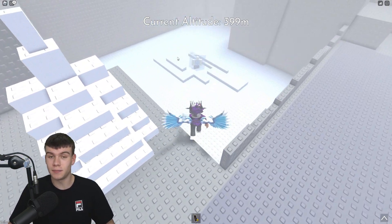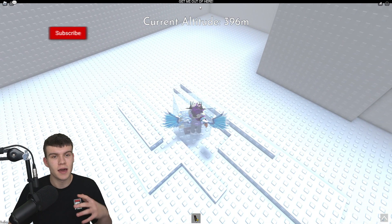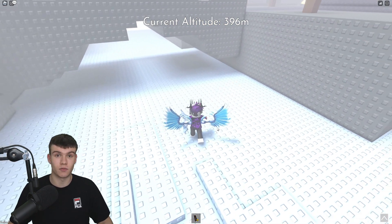All you guys need to do first is simply talk to this frozen NPC right now. I'm going to click them — as you can see, I'm going to say 'get me out of here.' So how exactly can we go ahead and get this frozen NPC out of there?